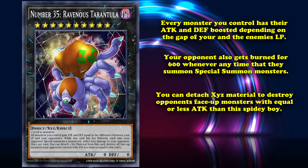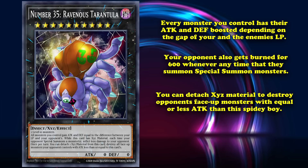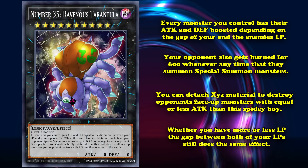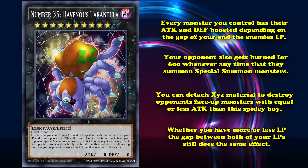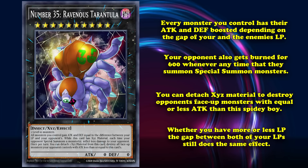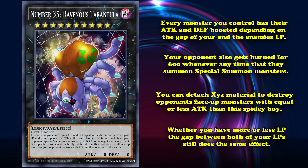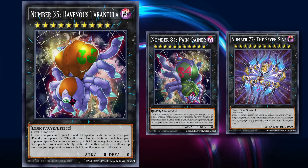All three effects are perfectly layered into one another, making this card versatile for early and late games. Regardless of whether your opponent has a higher life point total or is hanging on by a measly 3,000 life points while you have 8,000, all your monsters will gain that 5,000 difference, making a sneakily good OTK. To make it even more dangerous, it was part of an extra deck package with Number 84 Pain Gainer and Number 77 Seven Sins.